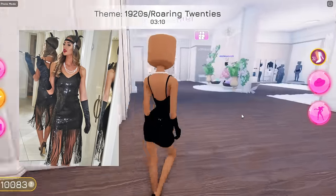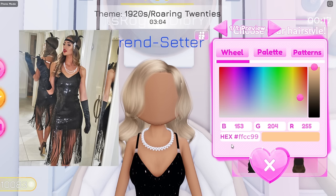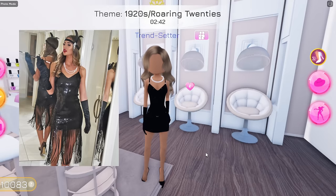For her hairstyle, she has like a side part. This is the hairstyle that she has. She has some highlights in her hair, so it goes from brown to blonde in a way. I think the closest we can get to is probably this hairstyle right here. I wish Dress to Impress could add highlights in the hair — maybe like ombre hair, because that would be so good with the outfits and really accurate. So that's the closest we can get to her hairstyle.